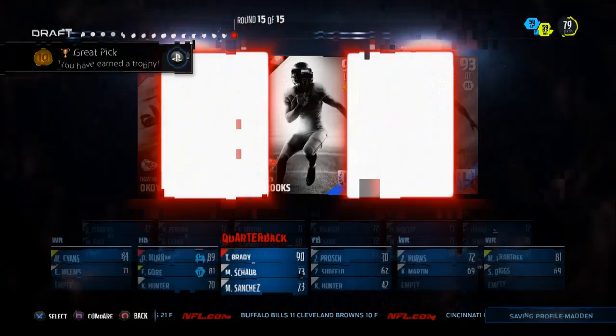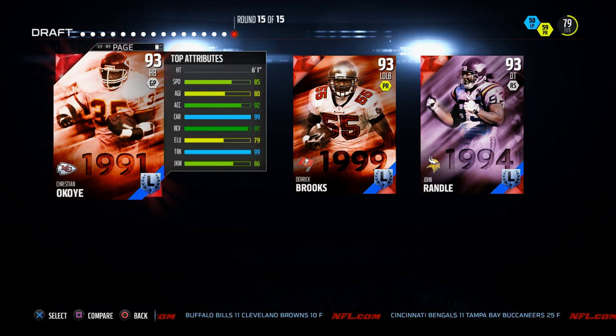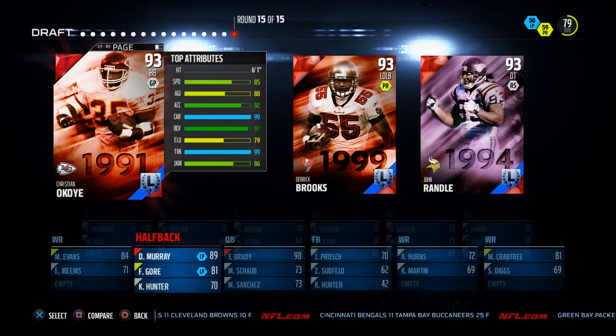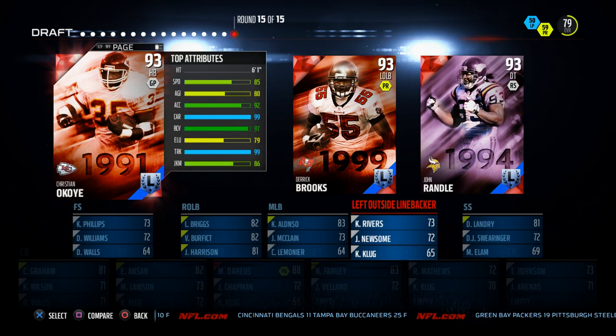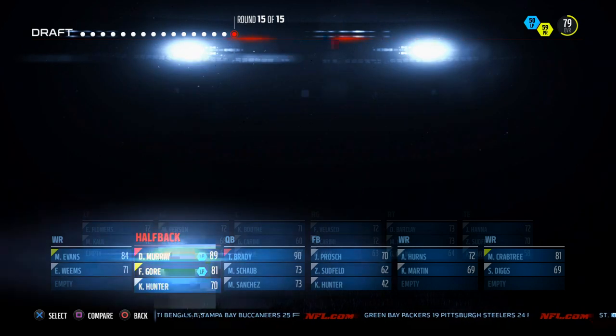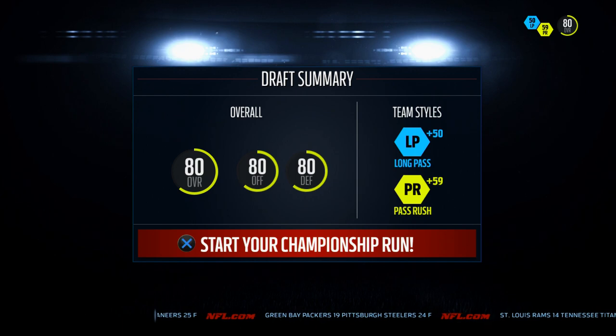For my last pick, I could have got Christian Okoye — look at that 99 trucking! I'm going to go ahead and take him. I'm going to run a little two-back system. We're secure on the outside of our linebacking core and defensive line, so we're taking Christian Okoye. We actually drafted three running backs, so this will be a really run-heavy offense as we take him into battle and start our championship run.